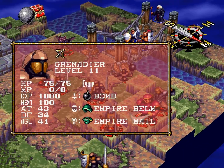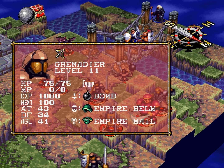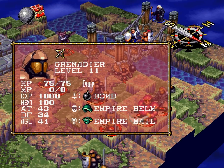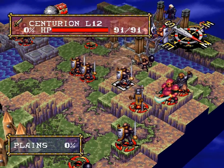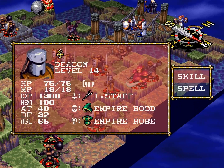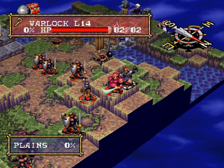Grenadiers — we have new enemies, these are all members of the Empire. Those are the Grenadiers. They come with Bomb as their weapon. You have Centurions, you have Deacons — they're the healers with healing. And Warlocks...